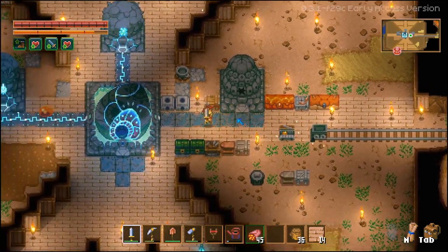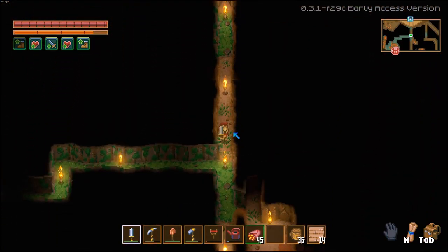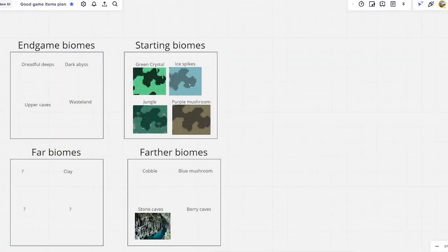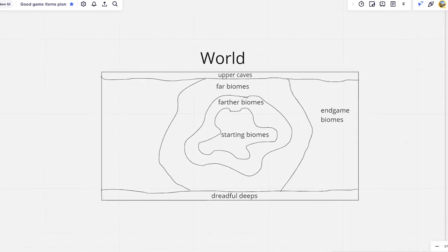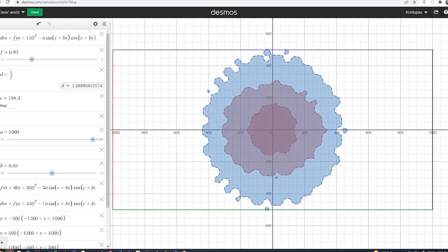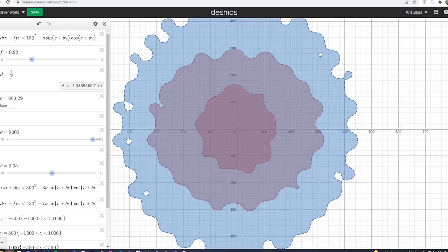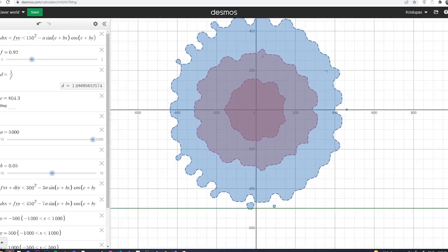We wanted to do something similar in Kaver because currently our biomes spawn very randomly. So in this diagram you can see the plan — we'll have four types of biomes: Starting, Farther, Far and Endgame. On the right we have the world map. You'll start the game in a starting biome and as you progress you will explore more and more difficult biomes. On Desmos I made a graph showing how the biome separations will probably look in the game. We'll implement this in the next devlog.